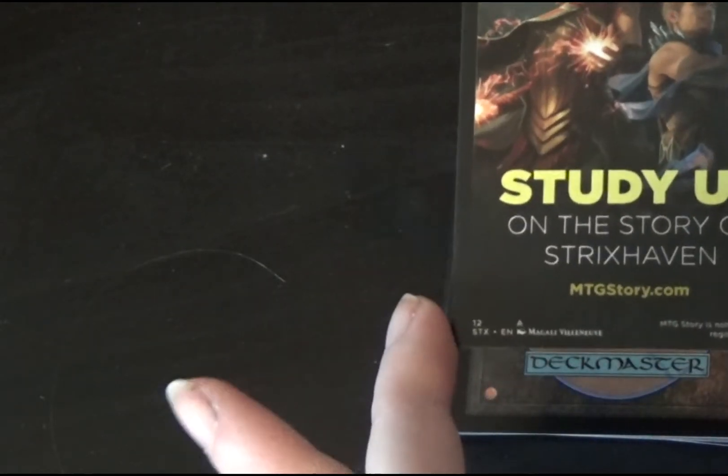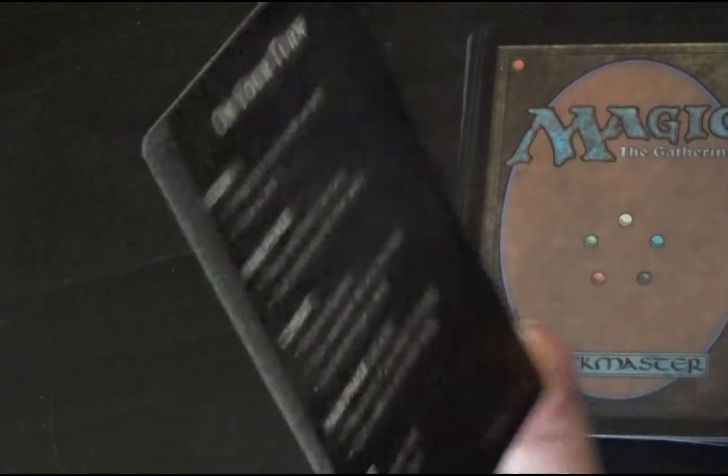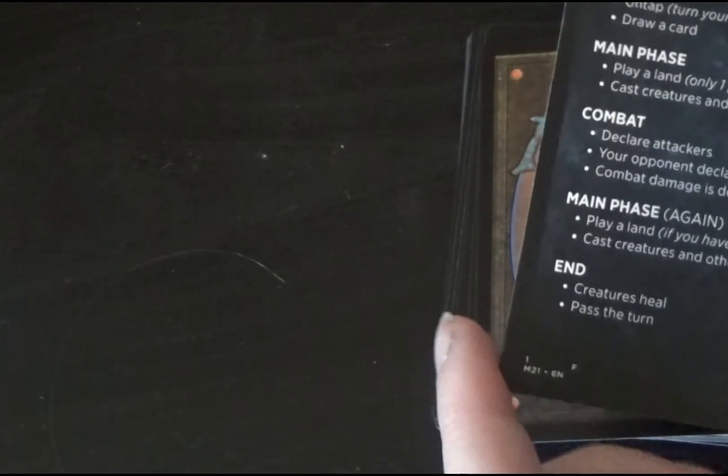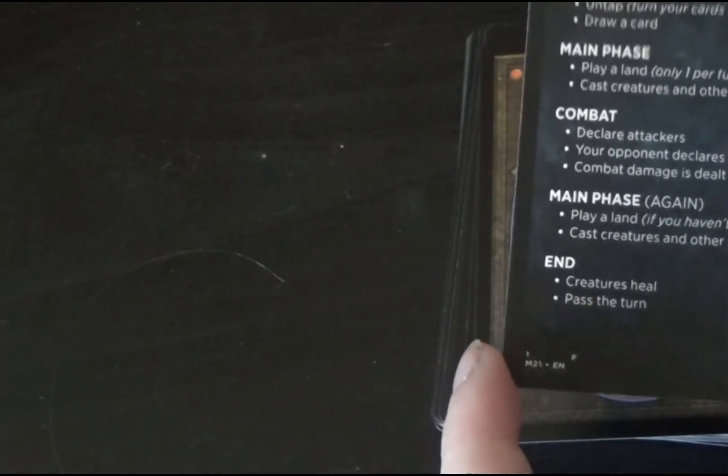So we have a basic instruction card, and it says, Study Up on the Story of Strixhaven, mtgstory.com. Now, this is a little bit old. It's been a while since I've stocked up on Magic the Gathering boosters, honestly. So this is from 2020. But that's okay.